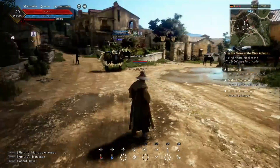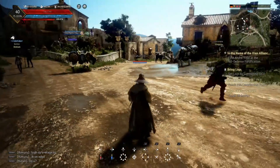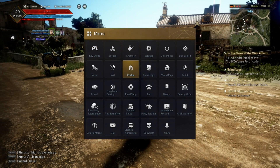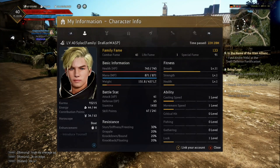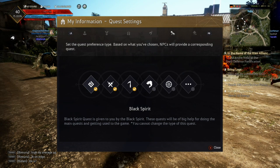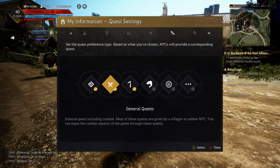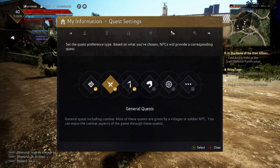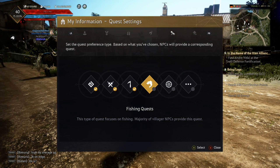The next thing I want to talk about is actually something I really wish I would have known at the very beginning. It's something in the varied menus. If you open it up, go to profile and go to the next to last tab, you see there's your quest settings. Here you can actually set what kind of quests you would get, what quests the NPCs give you. That's the first time I've actually seen this in a game. It may be in other MMOs, but I haven't actually seen it — I think this is pretty cool and I wish I'd known it at the beginning.